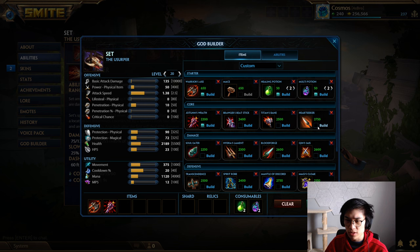Titan's Bane and Heartseeker are in the core section — super nice poke Assassin items. Most of these characters are very good at the poke thing: they go in, one-shot you, and get out. That's why characters like Bastet, Nemesis, Pele, and Serket are on this list. The idea is to get your damage early, so you'd go Jotun's, then Hydra's if you're a good Hydra's god. I don't find Set to be a very good Hydra's god, so I'd look more at Brawlers and Titan's Bane. Titan's Bane is super good if you're against multiple tanks, and if you still need more tank shred, you can grab a Chin Size later.